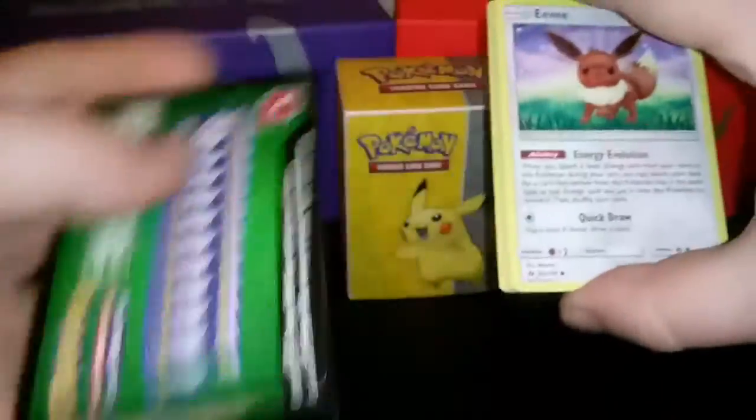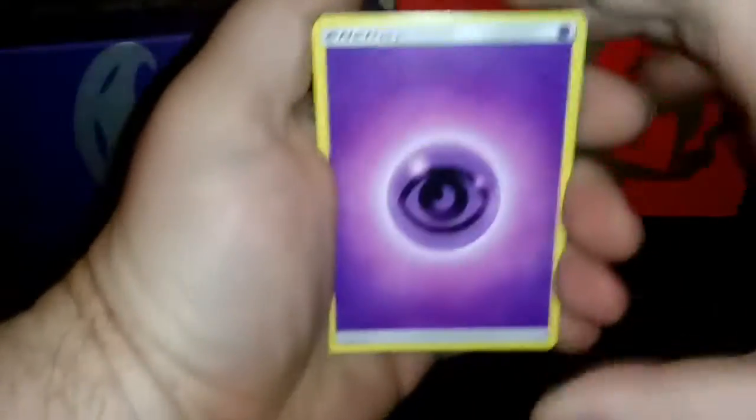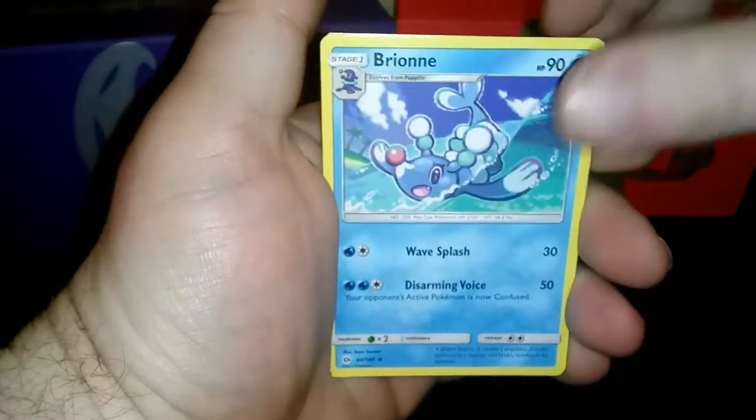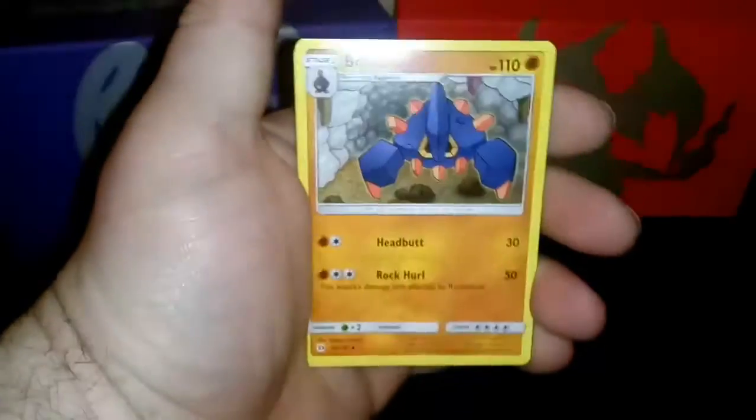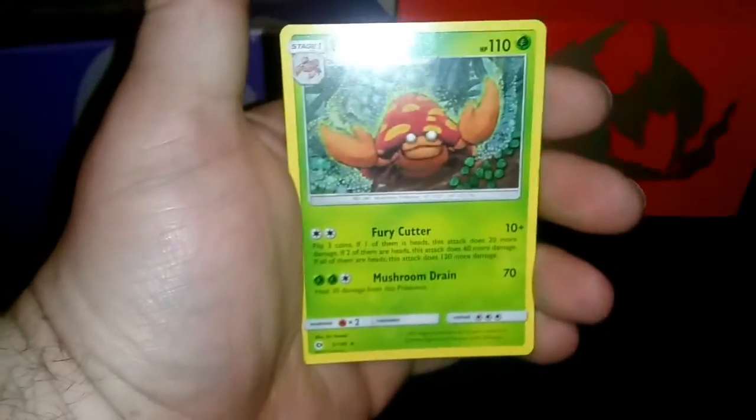Still no GXs, no Ultras coming out of this little batch yet. This is also a game store I don't usually go to, so I hope I didn't get hit on these. Psychic Energy, Brion, Timer Ball, Boldore, Reverse Timer Ball, and a Parasect.